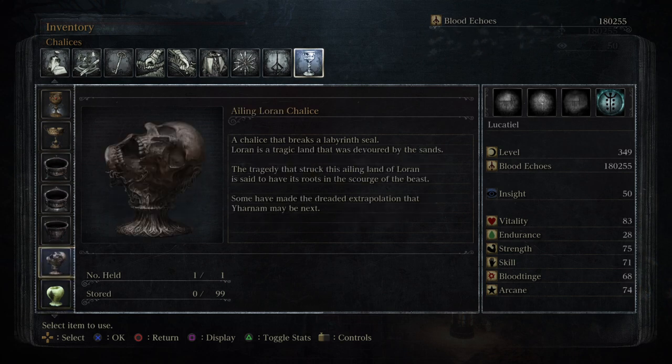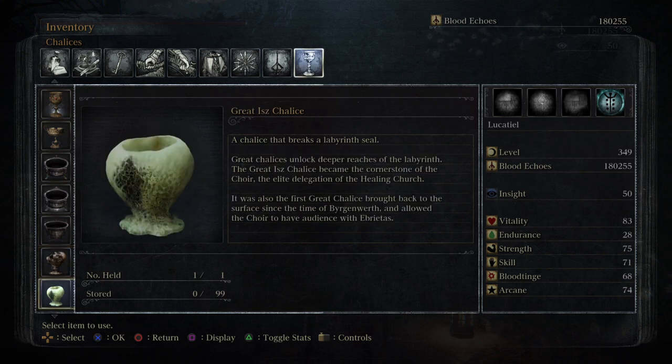Yharnam's not in good shape, but apparently Aileen Loren was completely wiped out. Now we have the Great Isz Chalice — a chalice that breaks a labyrinth seal. Great chalices unlock deeper reaches of the labyrinth. The Great Isz Chalice became the cornerstone of the Choir, the elite delegation of the Healing Church.